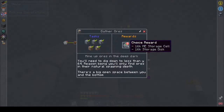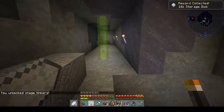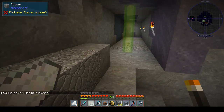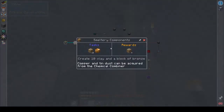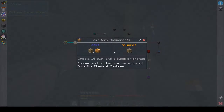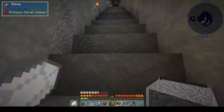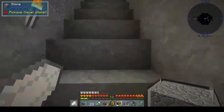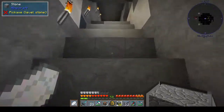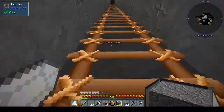You get a choice reward, more recipes unlocked, and a 16k storage disk - that is what we're talking about! We unlocked stage tinkers! Okay, we have to make clay, a block of bronze, and we get more clay. But this is where we are going to stop. We've completed chapter two and we're on to chapter three. Thanks very much for watching, please like, comment and subscribe - it really helps to grow my channel. I will see you guys in the next episode. Thanks for watching, bye bye!